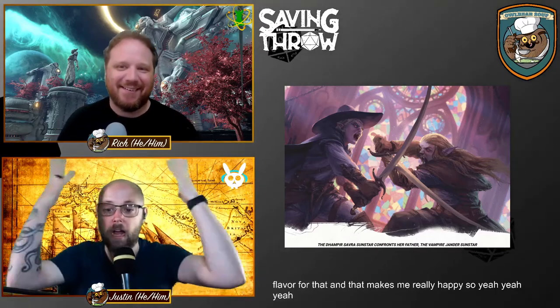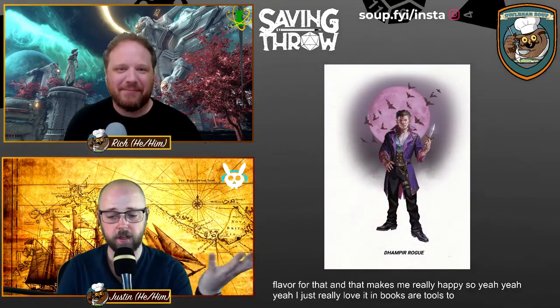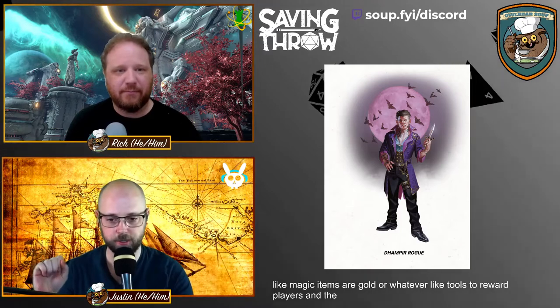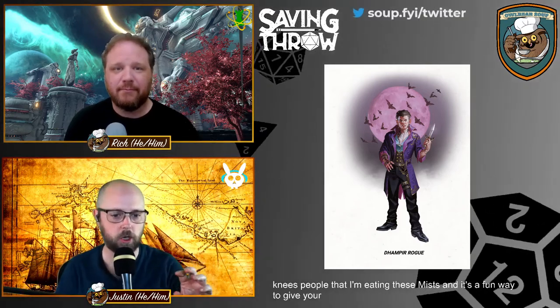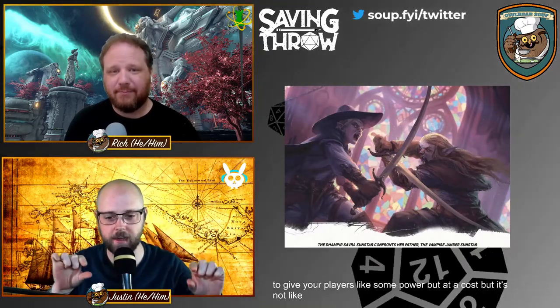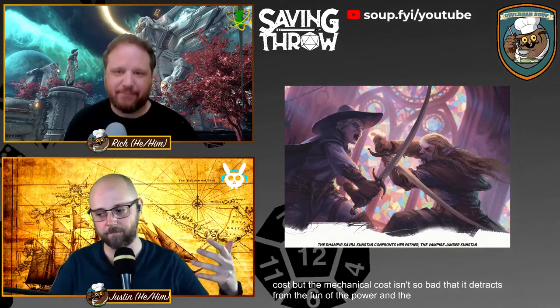One of the things I really love in books are tools to reward players beyond normal things like magic items or gold. The Dark Gifts stood out so much to me. You can make deals with some of the beings you meet in the mists. It's a fun way to give your players some power at a cost, but the mechanical cost isn't so bad that it detracts from the fun of the power or the roleplaying opportunities.